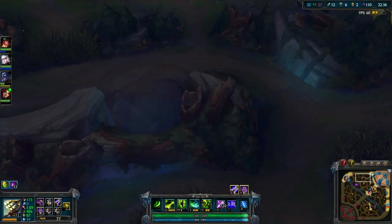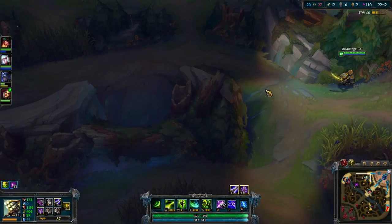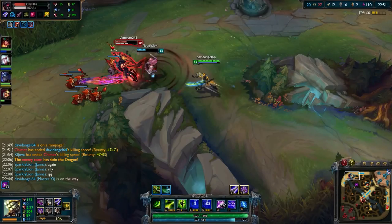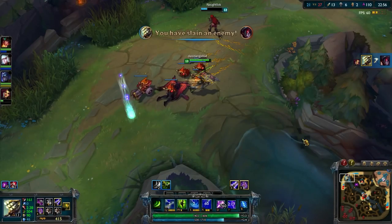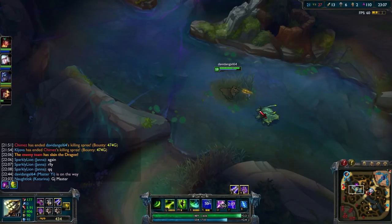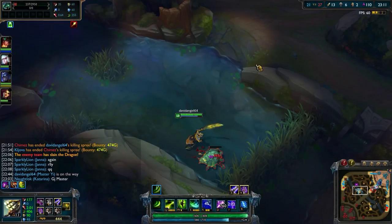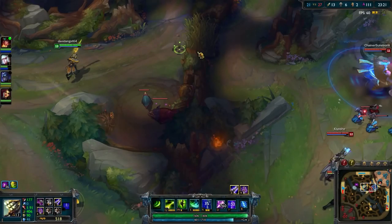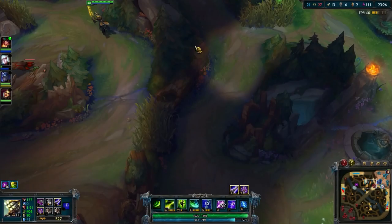Now that I've got all of my core items, it's time to start building the counter — which in this case is going to be a Randuin's Omen. I'm going to get a full tank item on Jungle Yi, which is actually really good against a team comp like this. I'm not going to do the half-measure of combining damage and armor like an Atma's Impaler. I'm going to fully counter them and just get a full-on tank item. I also love that there are new objectives in the rivers — those little creatures. If you take them out they provide a little vision buff over by Baron, and there's another one by Dragon. It kind of serves as a little ward, and if you run through that area teammates may get a speed boost.